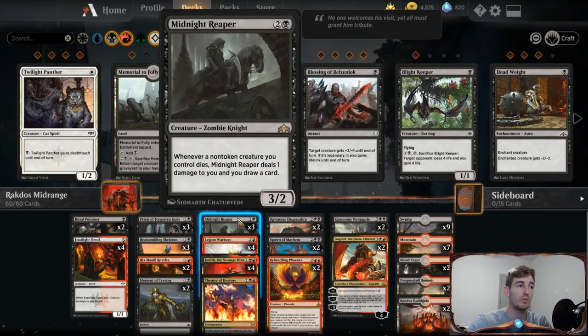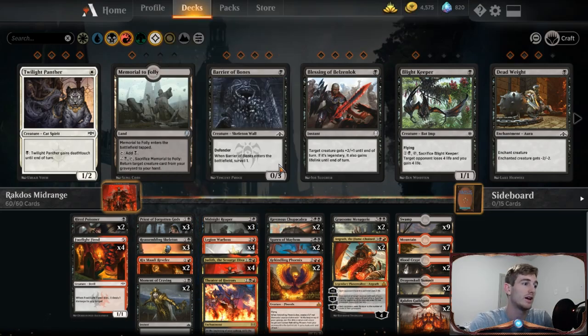We're also running three Midnight Reapers because we need a little bit of extra card draw and it's another body on the field. This does make us a little bit susceptible to burn decks like mono-red aggro, because it deals damage to us when our creatures die. We just have to keep that in mind — if we're getting too low, maybe we don't play the Midnight Reaper, but in that situation we're probably just going to lose anyway.